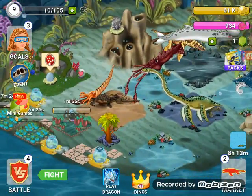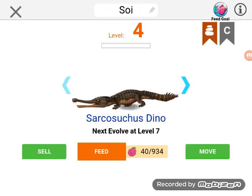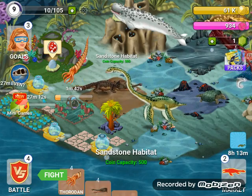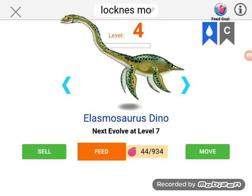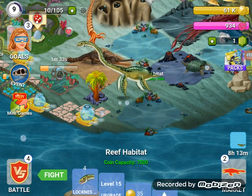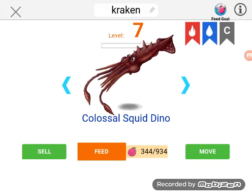I'll show you a few of the creatures. This is the first creature you get — it looks pretty cool. I find that it looks pretty cool as well, because I really like creatures with tentacles. My favorite animal is an octopus. This is the Elasmosaurus dino — I have no idea how to pronounce that. This is the colossal squid, but I named it the Kraken.